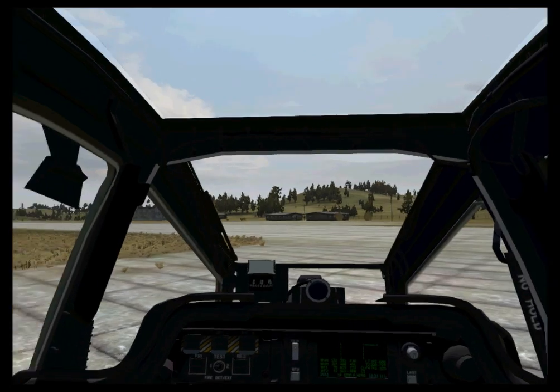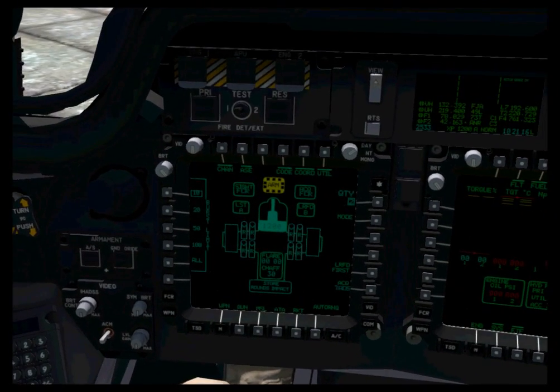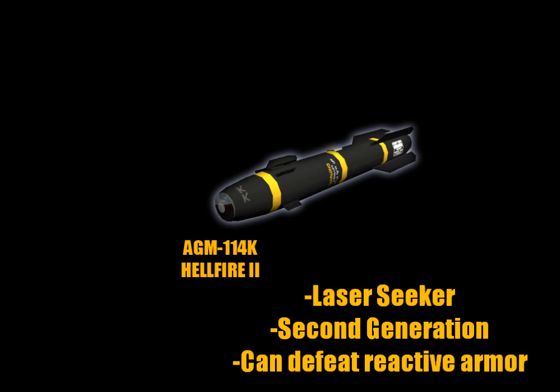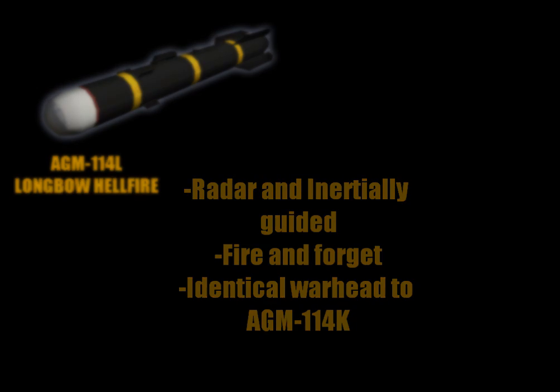In this video we will look at the various weapon systems available to the aircraft. Hellfire missiles are the primary weapon available. They come in laser guided or radar guided versions, and which version you use determines which sensor systems can be used to guide the missile.